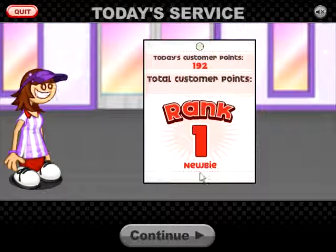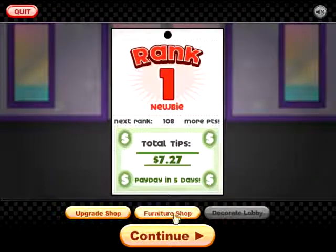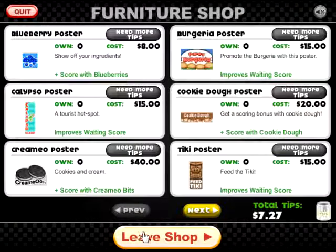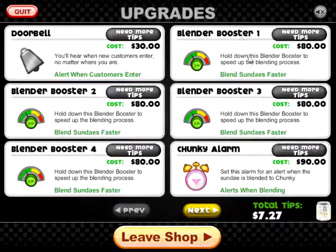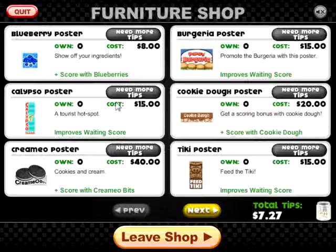How did Tony like our sundae? 100% on the mixing station, 97% on the build station, 94% on the top station — 97 points in total! Rank 1! Now checking the upgrade shop — eighty dollars for each of these. With the furniture shop you can get cool stuff — it says plus score with blueberries, and it improves your waiting score. When it gets busy, try to keep that waiting score down.